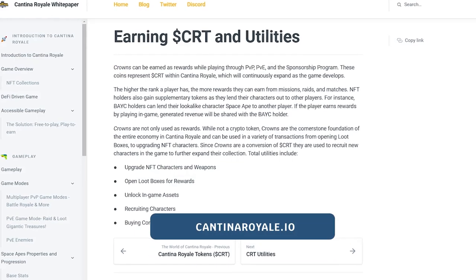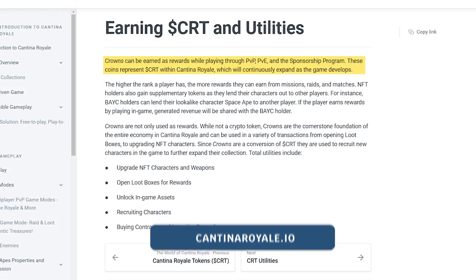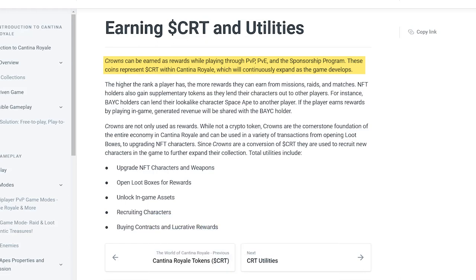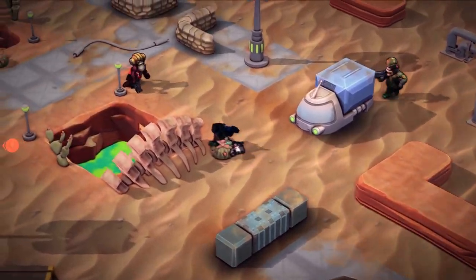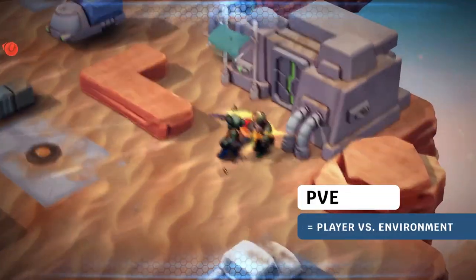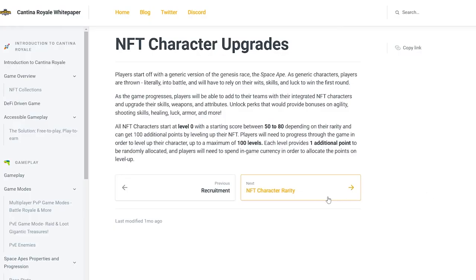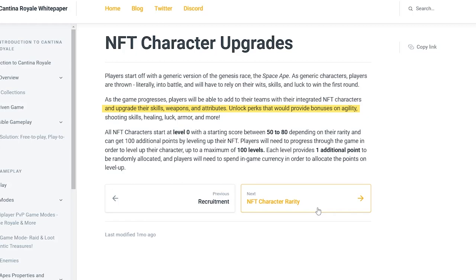Cantina Royale is a play-to-earn game, meaning that players will be able to earn the game's own CRT token by taking part in both single and multiplayer action, either in a PvE or a player-versus-player game mode set on the planet of Etruna. The game is a top-down tactical arcade shooter that lets you play with an NFT as your main character, that you can level up and even lend out to other players.